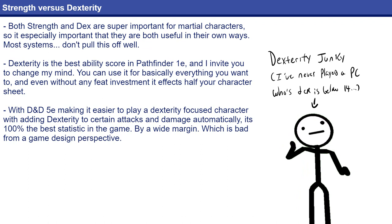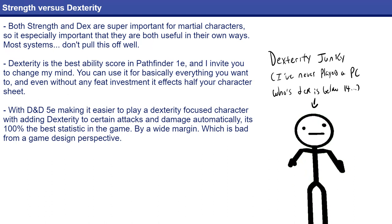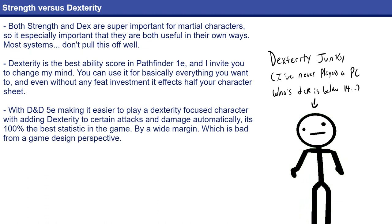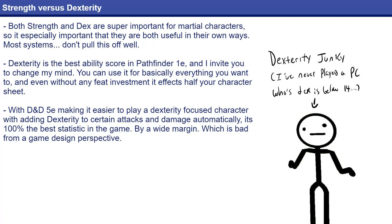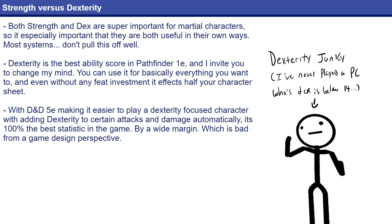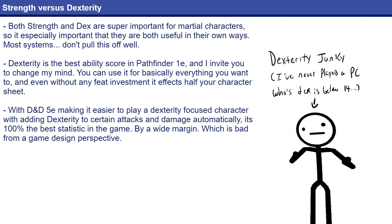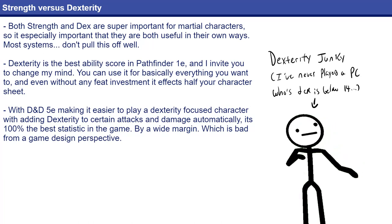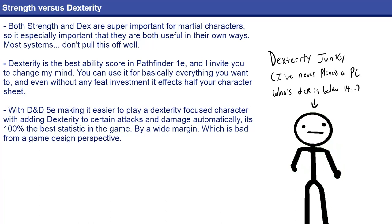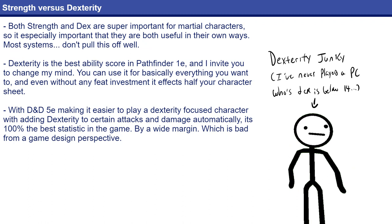In Pathfinder 1e, Strength is basically just worse than Dexterity. You use Strength automatically for melee attack rolls and melee damage rolls, but you don't use it for many skills — only really Climb and Swim — and maybe carrying capacity, though a lot of campaigns just ignore that entirely. Compare that to Dexterity, which affects your AC, your Reflex saves, a lot of very useful skills, and incredibly importantly, your initiative. With a couple of feats, you can also add Dexterity to your melee attack rolls and melee damage rolls, and of course you always get ranged attack rolls with Dexterity. With just a little investment, Dexterity becomes a super-stat that is just objectively better than Strength.